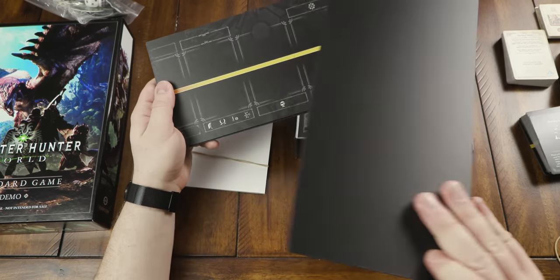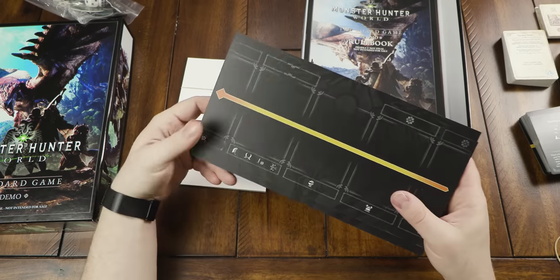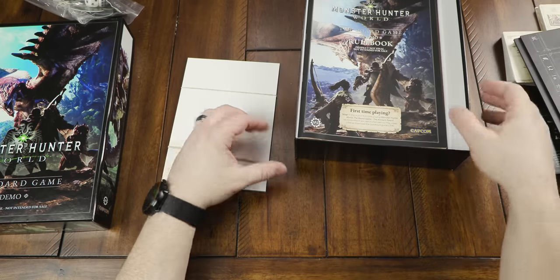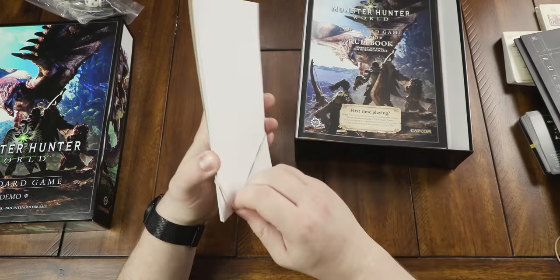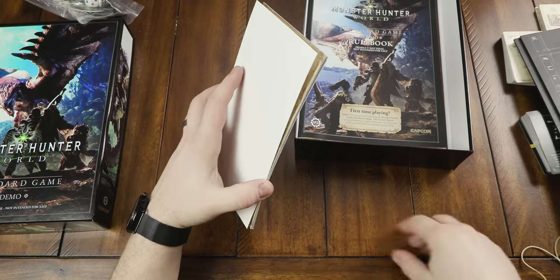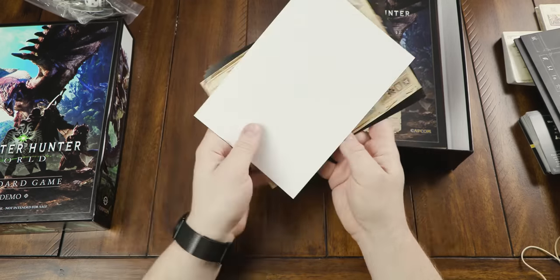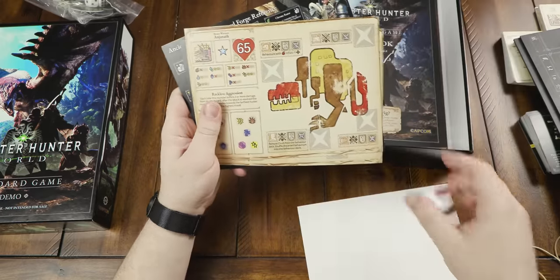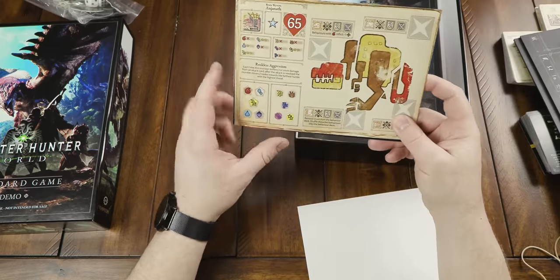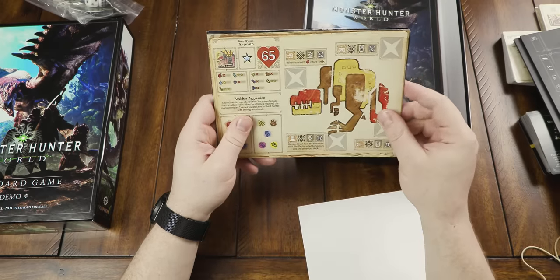Let's go and take a look at the back — nothing on the back, at least in this prototype. They're nice and thick. Not terrible quality, that's for sure. Let's open this up before we open that up. I bet these are the hero characters, the hunters. Okay — looks like we got one enemy, and there's their symbol and a whole bunch of other stuff. I'm assuming elements, behaviors, and modifiers and stuff, with little shuriken signs here. 65 health by the looks of it.